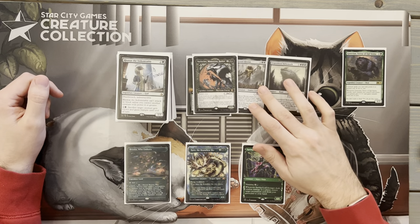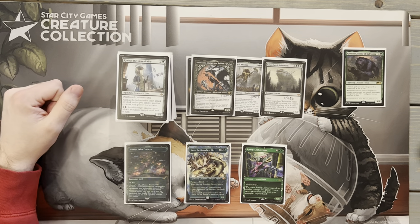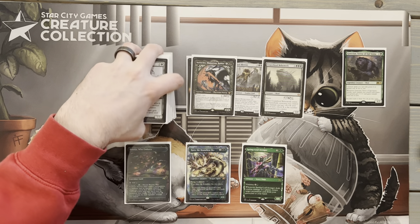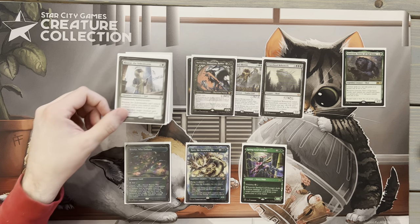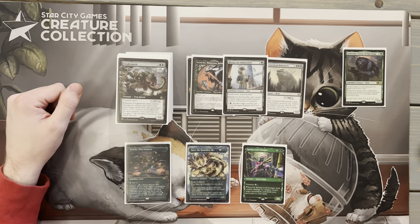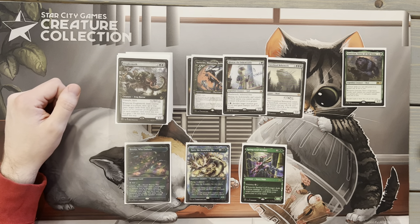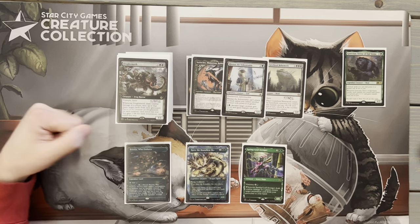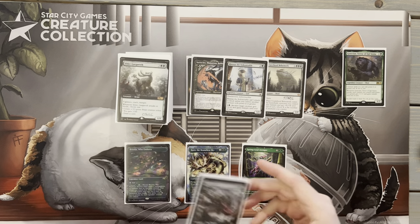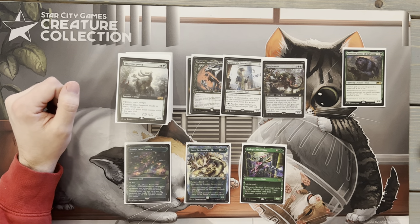Next up we've got Vorinclex, Monstrous Raider — in here because it's a 6/6 with trample and haste. I've tried to get as many haste creatures as I can since it's better with Goreclaw's reduction. This one increases the number of plus-one, plus-one counters we put on creatures and hosing our opponents a little on their counter strategy. Then Vorinclex, the Indomitable — with Goreclaw's reduction this comes down for just one gray mana. Deathtouch, Indestructible, and it can't attack or block unless you control a creature with power four or greater, which will be most of our creatures.